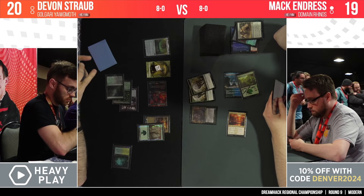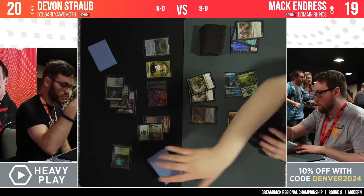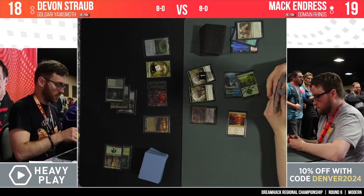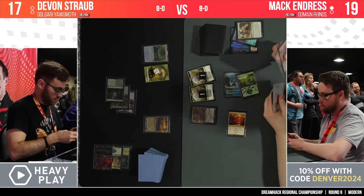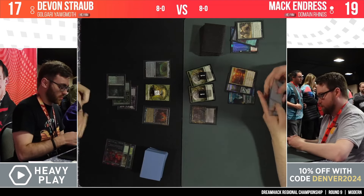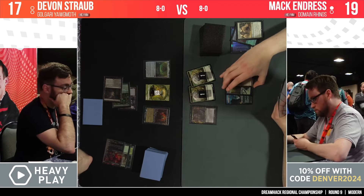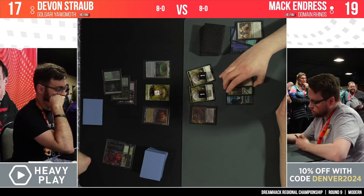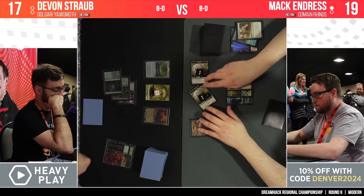That is a Dryad Arbor — do not be fooled. It is a forest, but it's also a Dryad Arbor. It's not only a forest — it's deeper than that. And it is immediately sacrificed to the Yorgmoth in order to put a minus-one, minus-one counter on a Rhino. Even taking these Rhinos down to size, we've seen how devastating the proliferate ability can be. More importantly, now the Yorgmoth can block them. He just wanted to make sure to get the counters on before Mac could have a possible answer for this Yorgmoth, and getting different options in the graveyard for Agatha's Soul Cauldron to use at instant speed.